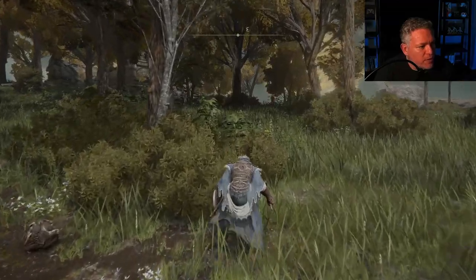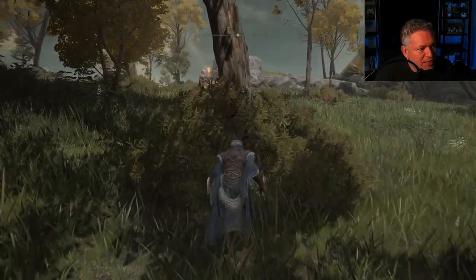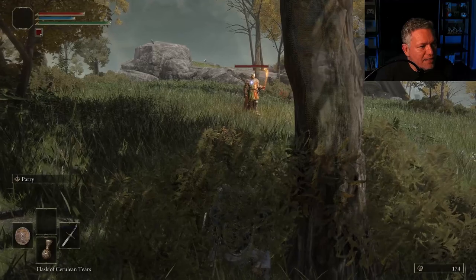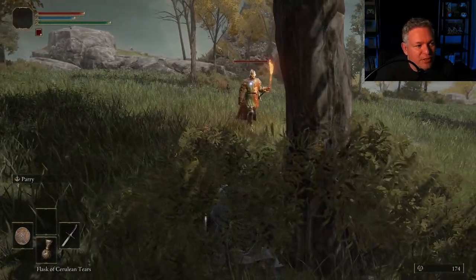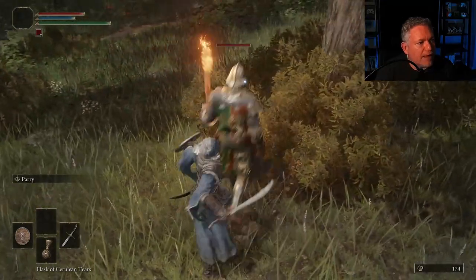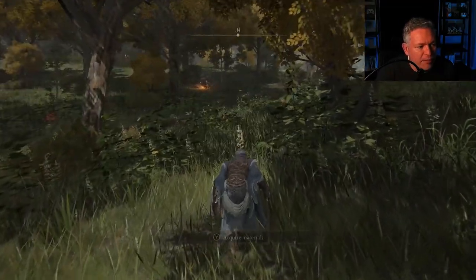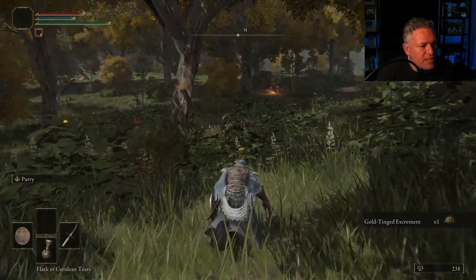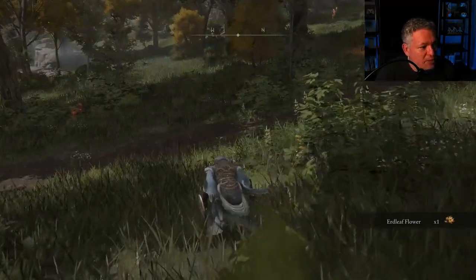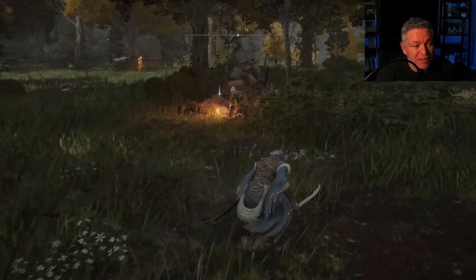There's another guy in the woods. I'm going to sneak into the bushes and hopefully he won't see me. He's walking closer and closer — I'm going to move to a position behind him, then stand up and stab him in the back. That's called a critical hit. I'm building up runes every time I kill one of these guys, and also collecting items like gold-tinged excrement, which could be useful in crafting. Every time I see the pickup prompt, I just press it.